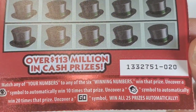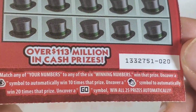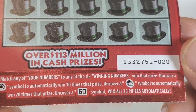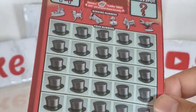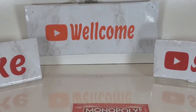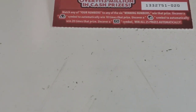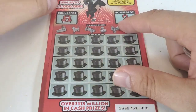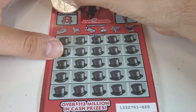Uncover the Monopoly symbol to automatically win 20 times that prize. Uncover the gold symbol to automatically win all 25 prizes. So if you're ready to play this ticket — I don't know if it's new or not, it's new for me — let's go! Bonuses first.